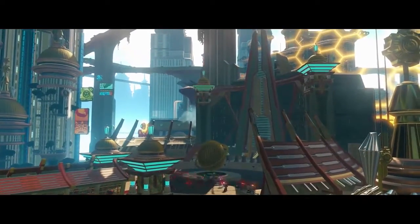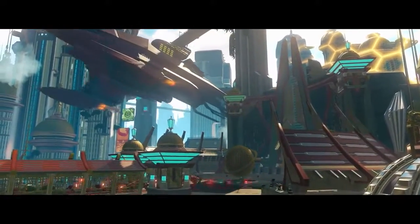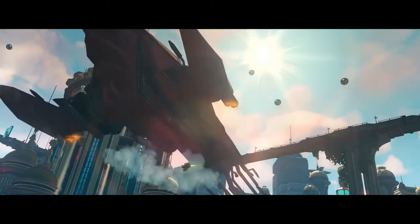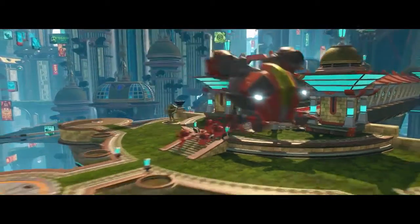Attention all units! The Hall of Heroes is under attack! Enemy ships are now in the central district of Aliro City. Galactic Rangers are under heavy fire at the Hall of Heroes, and there's a Blarg transport closing in fast! Brace for warbot reinforcements, Rangers. All civilians, evacuate the area!